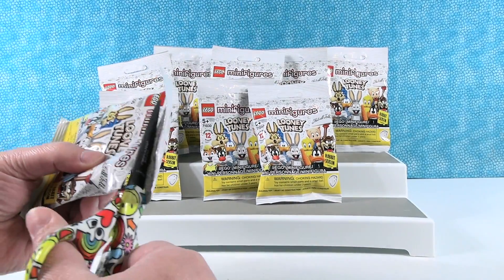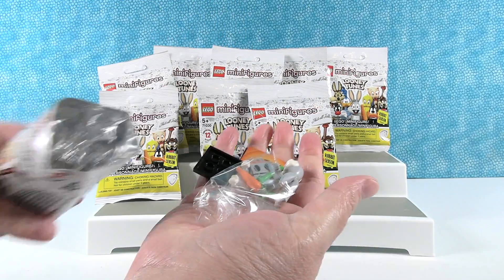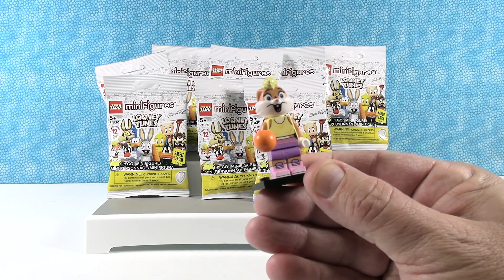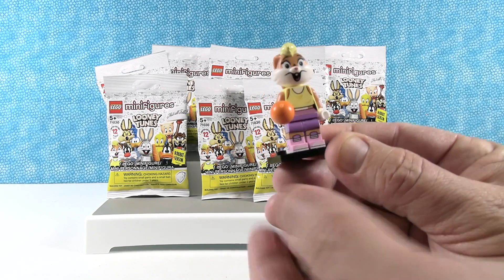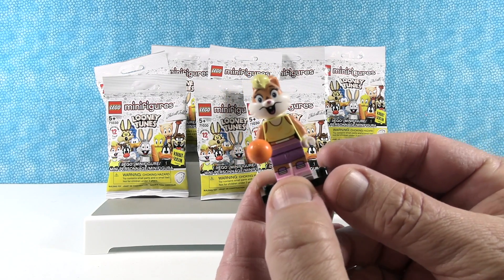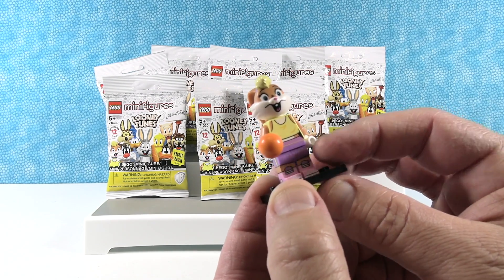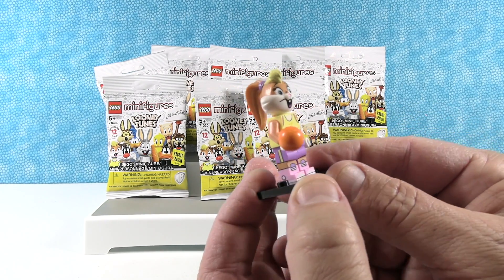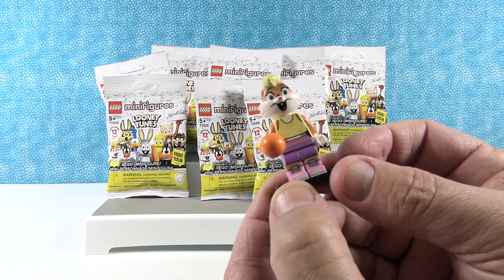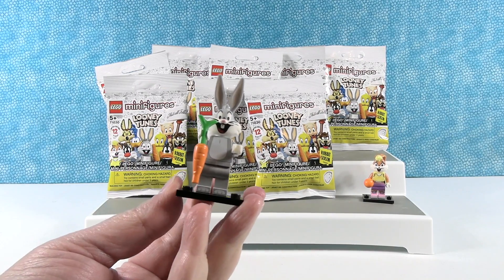Let's see which one I get. It looks like I have Bugs Bunny. All right, Lola Bunny. She's cute — she is adorable. She's in a little basketball uniform with a basketball. She's ready for Space Jam. I like her pink tennis shoes and her little purple shorts. Super cute — she's got the little ears flopped back in a ponytail, like an ear tail.